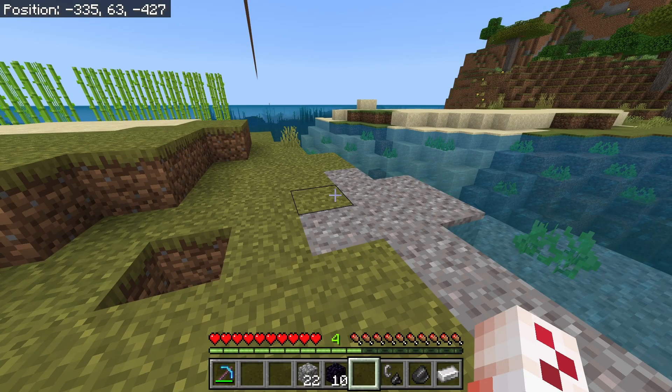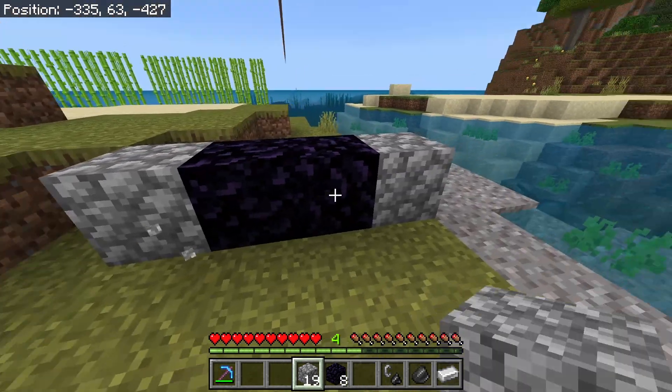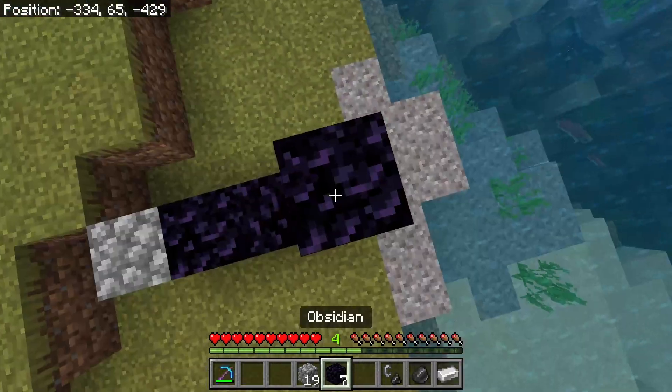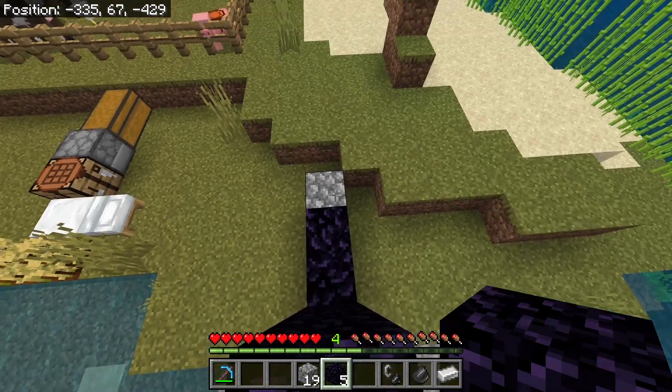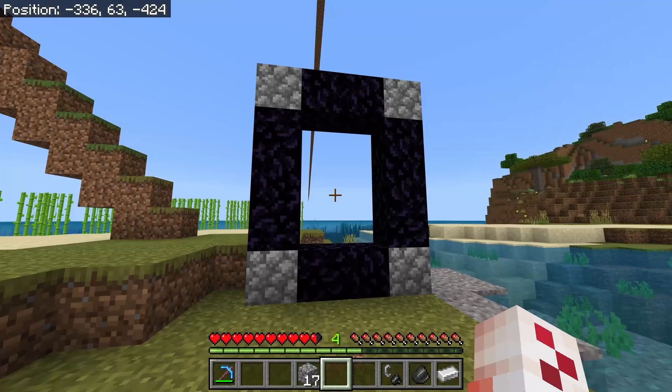Once you have your 10 obsidian and you've made it back to the surface, just build your portal anywhere: two blocks on the bottom, then you can use any blocks for the corners — if you have extra obsidian you can use obsidian, it's up to you. Three blocks up on both sides, cobblestone, two obsidian, one more cobblestone, and that's your nether portal.